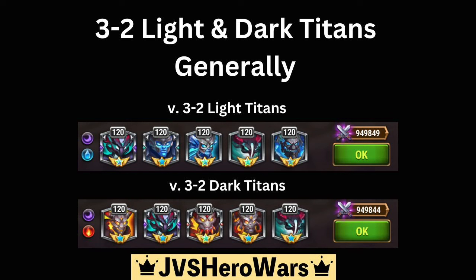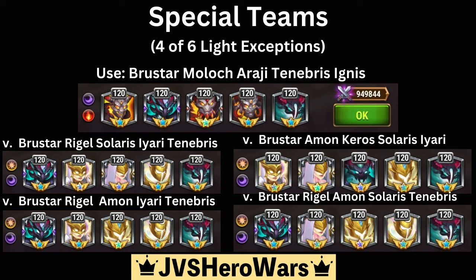Now remember, these are generally speaking, so there are 13 exceptions. Six of them come from light-heavy teams — meaning three light titans and two dark titans. Four of those six light exceptions use the team: Brewster, Moloch, Araji, Tenebris, and Ignis.